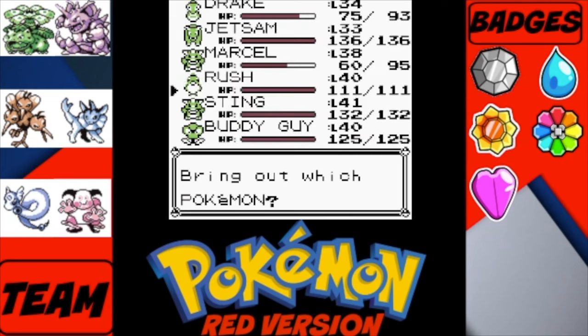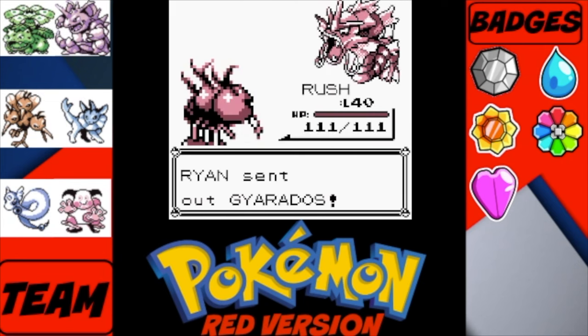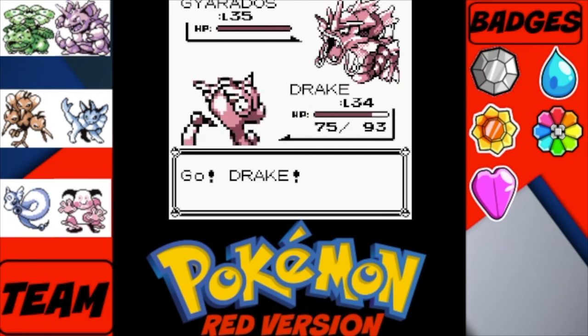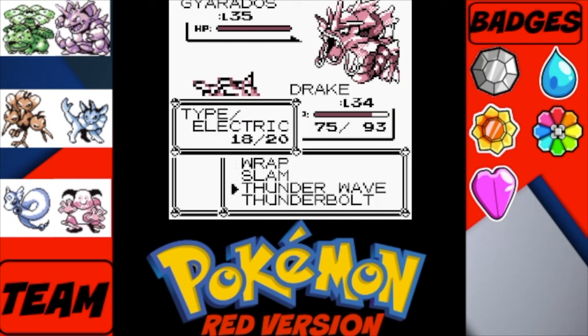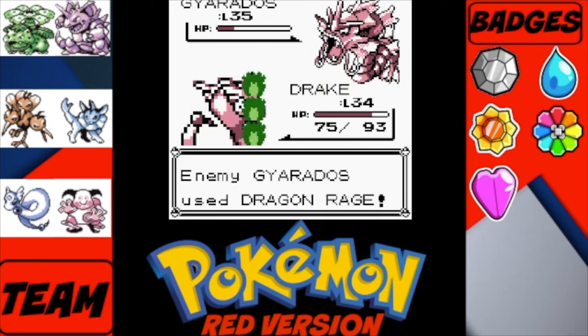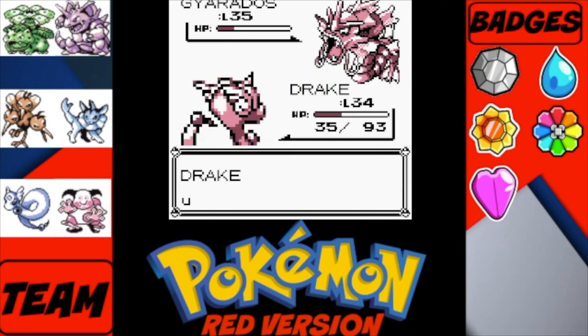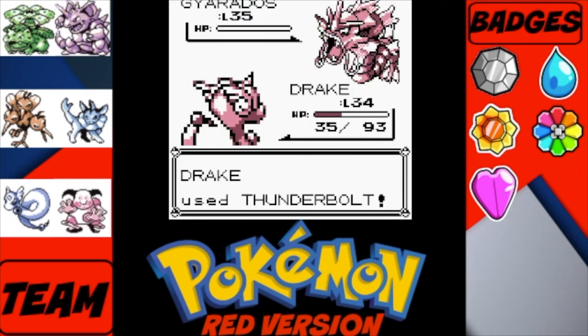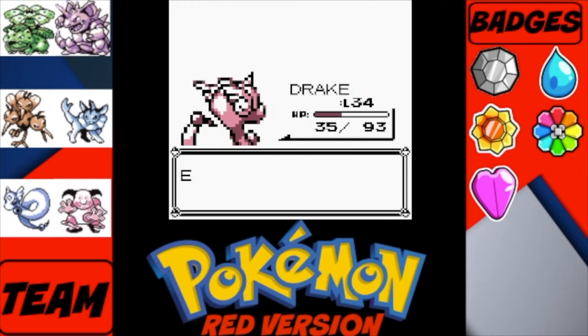He sends out his Gyarados, so back to Drake we go. It's a level 35 Gyarados, and we go for Thunderbolt — because it's Water/Flying, so it should deal a ton of damage. He uses Dragon Rage which only does 40 damage. Drake is faster and more powerful, fighting his dragon counterpart, even though Drake isn't Dragon type.